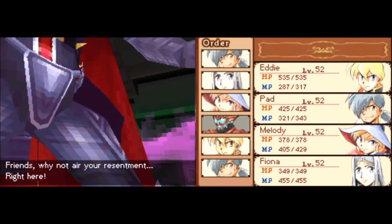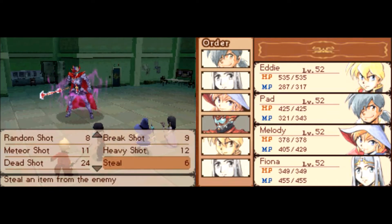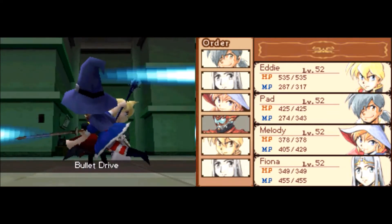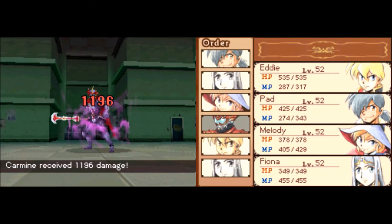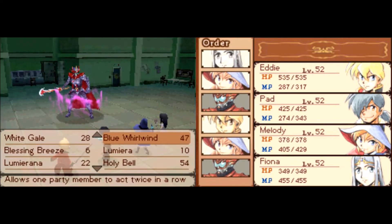Commander Fog doesn't seem like he's upset or scared or anything about this. We're gonna use a bullet drive against him. He has 4,500 HP, 18 defense power, 75 magic defense power, but he's weak to water! So even unbuffed, it did over a thousand damage — that's really nice.